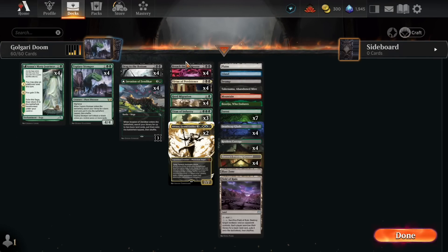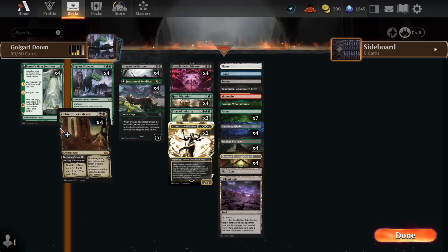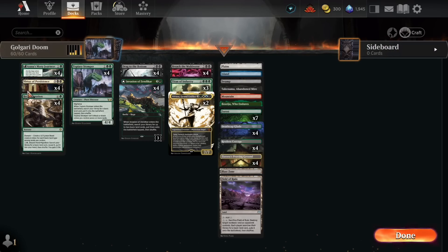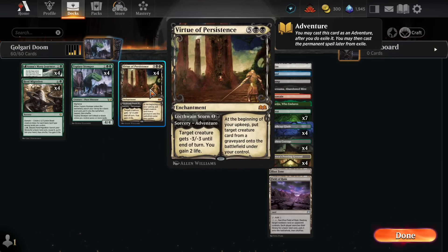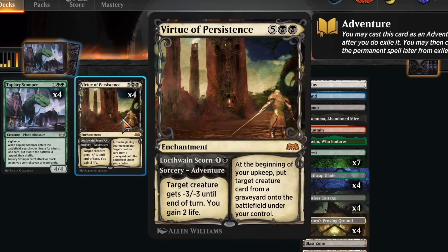Alright, so this is the deck we're gonna play today and we do get 7-0. You might think the curve is actually horrible, but don't let that fool you. When you're playing Golgari midrange it's popping off, and we're gonna face a couple of them but they are all failing. They're putting all their eggs into this basket right here — it's Virtue of Persistence, a 7-mana enchantment.